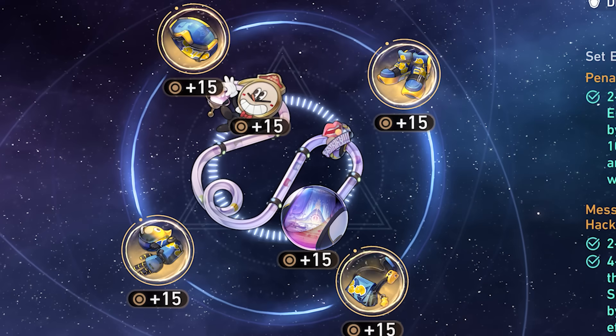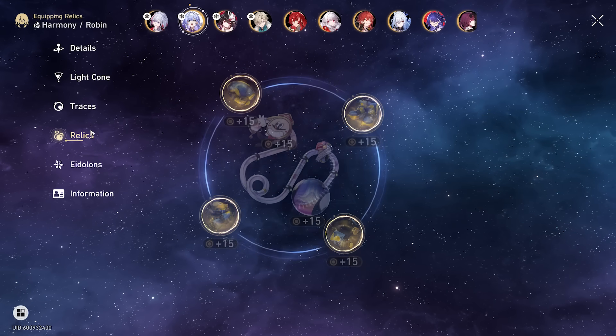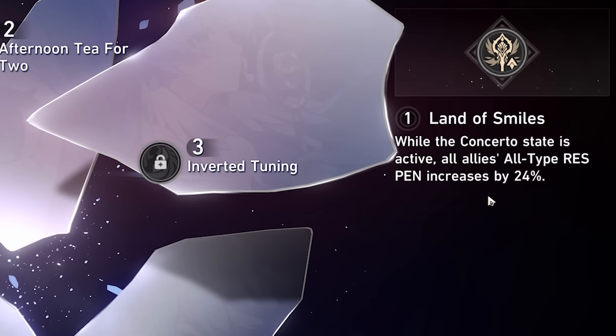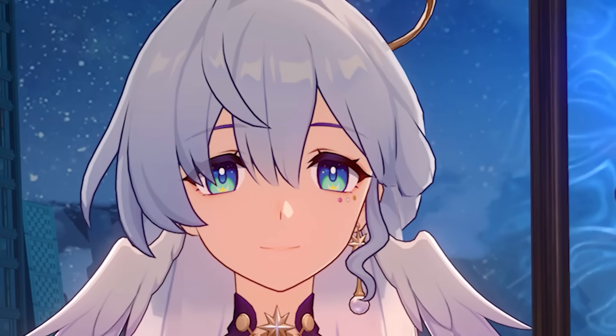Or is it? Yes, we have a light cone. Yes, we have traces. Yes, we have relics. But you know what we don't have? Eidolons. And her E1 is pretty good — I mean it's not all game changing, but it's pretty good. Her E2 is even better though, increasing speed for all allies. I could use that. Let's just get two Robins quickly.